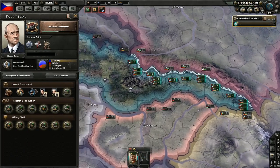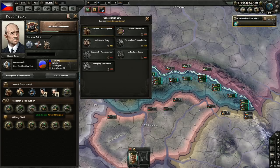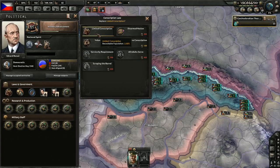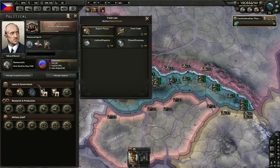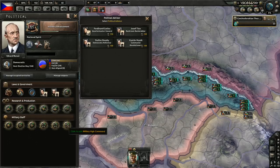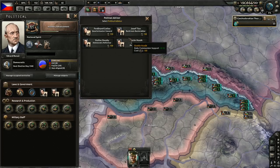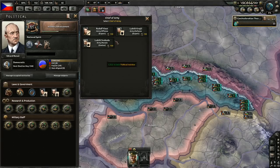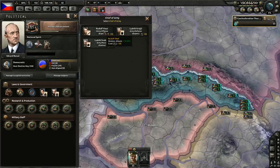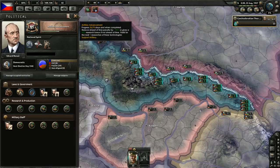We got 150 political power — can't change mobilization yet, can't change conscription laws. Let's grab an advisor: chief of army with plus 10% division attack. Works for me, welcome aboard. It's already August 1937.